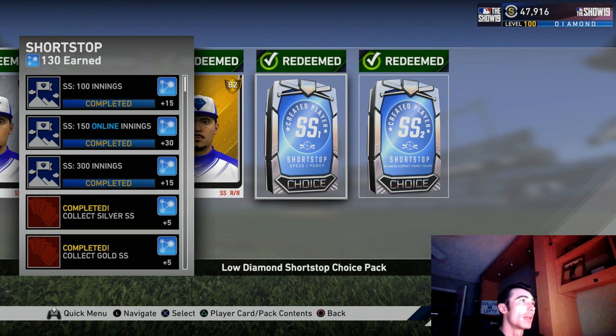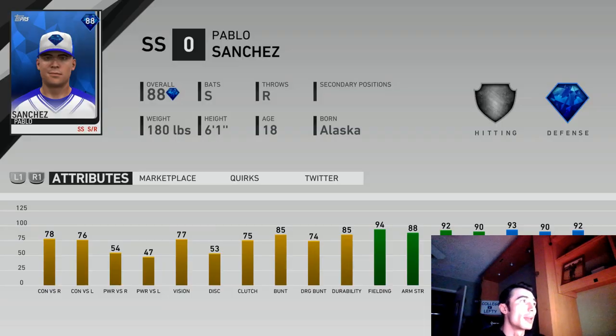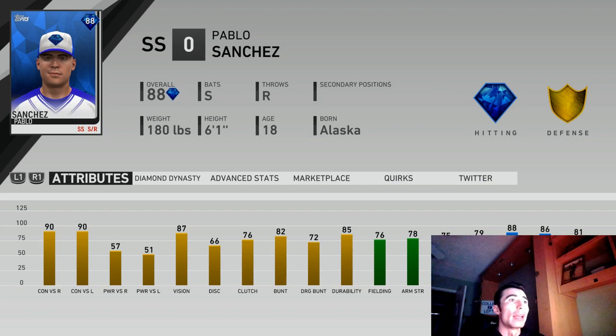I also went ahead and grinded out a shortstop — I wanted to try a contact-focused player after selecting the power-focused catcher. Even though I have a catcher already, you're still able to unlock more than one created player, but only one can be used at a time. This fielding-focused created player is a newer build — it's a type of archetype similar to Ozzie Smith, a switch-hitting guy who will get into the 90s in contact with equipment and the 70s-80s range for power, with maxed-out fielding and great speed.